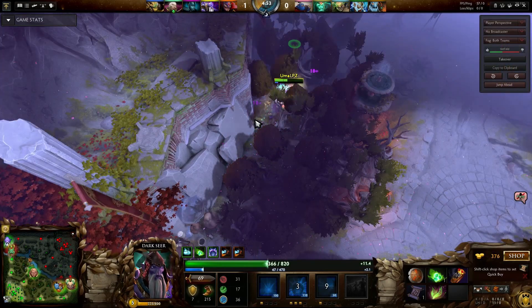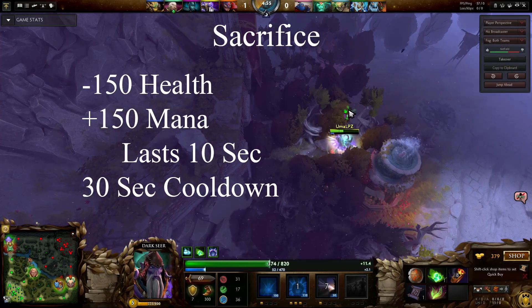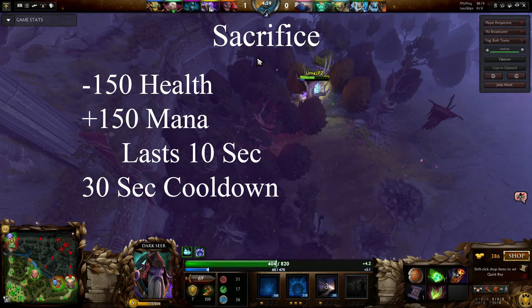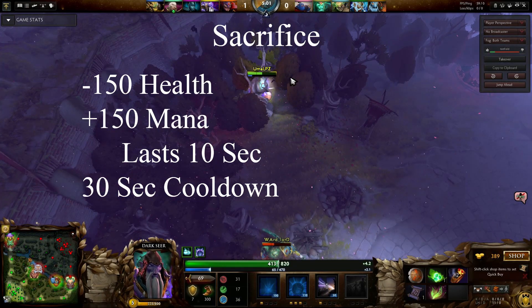Sol Ring has an active ability called Sacrifice that consumes 150 health in exchange for 150 mana. This mana is temporary, only lasting 10 seconds. The active itself has a 30 second cooldown.